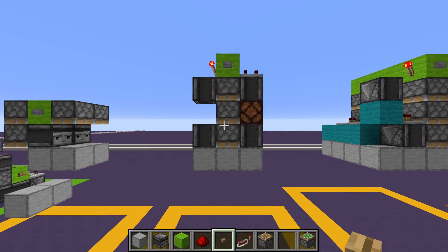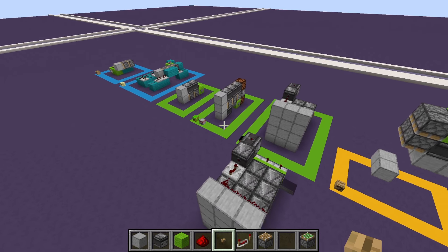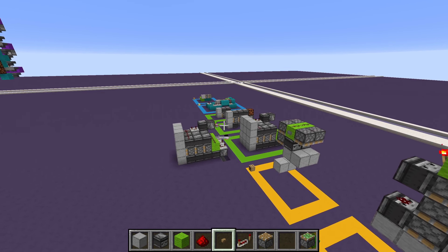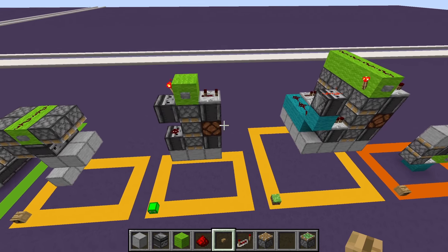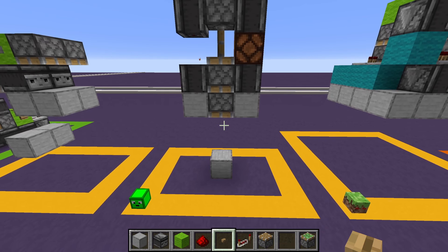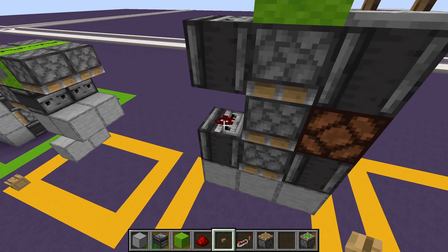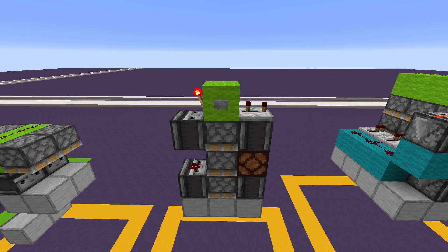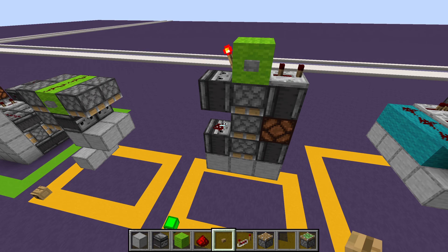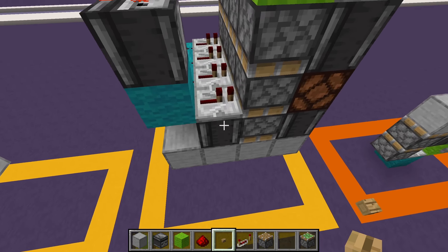Now we have a downwards triple piston extender made by skyflip — he has a video on this so I'll link his channel. It's really fast and compact. It isn't expandable because this piece of redstone needs to go into the piston in a specific way. To build it: three pistons, a block on top, a torch on the left, a three-tick repeater on the right, four observers all going downwards, dust on one side, and a lamp on the other.